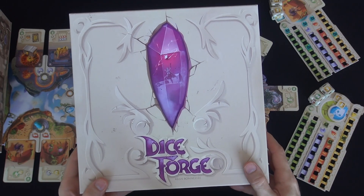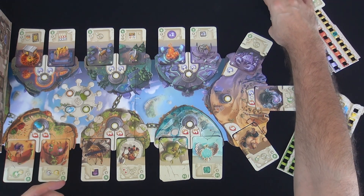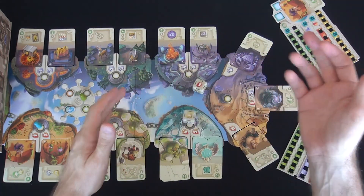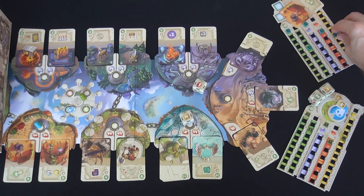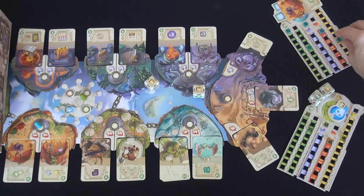Hey everybody, welcome back to the Dice Forge. I have now cleaned it up. I'll try to be a little more careful as we continue into round two. So once again, we're starting out and every player rolls dice — in a two-player game, it's twice. Let's see what Jen comes up with. She gets a Sun Shard and some gold, then she rolls again and gets two more gold.